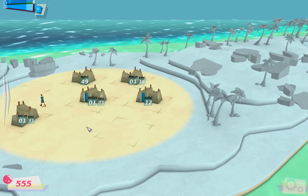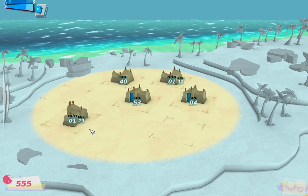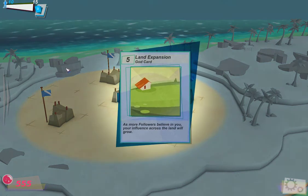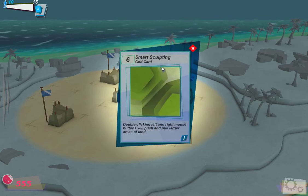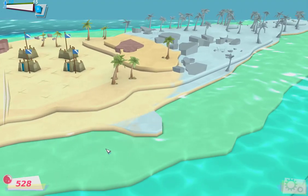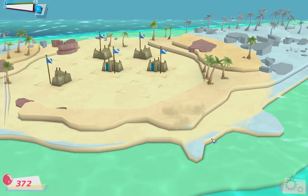Again, we have to wait. It's not as in-depth as some people may like — for example, those of you who like Civilization. There we go, a new card. One more land expansion card and smart sculpting, which is very similar to what we have. If I double-click here it fills in the area, but it's very hit and miss. I don't like it too much.